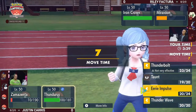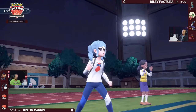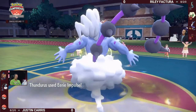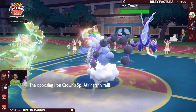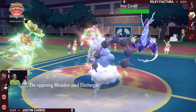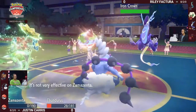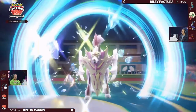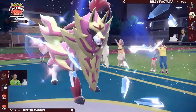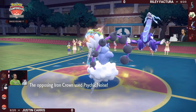It's also going to be Choice Specs that helps boost the damage, mitigating the drops a little with item choice. Thunderous still sticking around means it can land Eerie Impulse into Iron Crown, limiting the damage — but see that Ground Tera coming in clutch! Zamazenta cannot withstand another Discharge from Miraidon, so finally, after many turns, Zamazenta is knocked out.